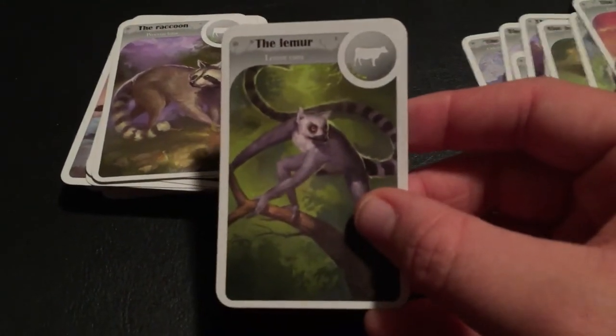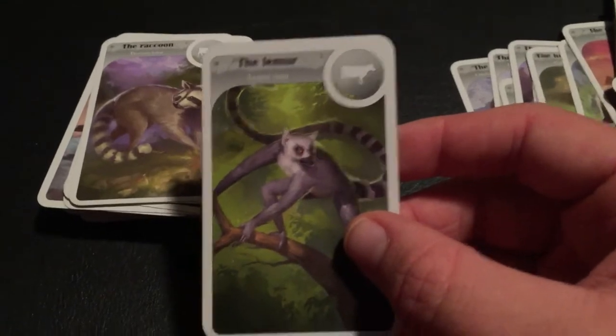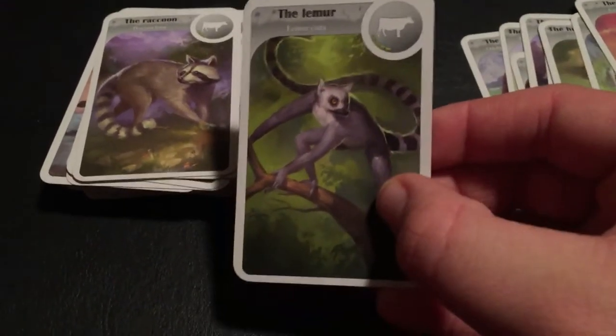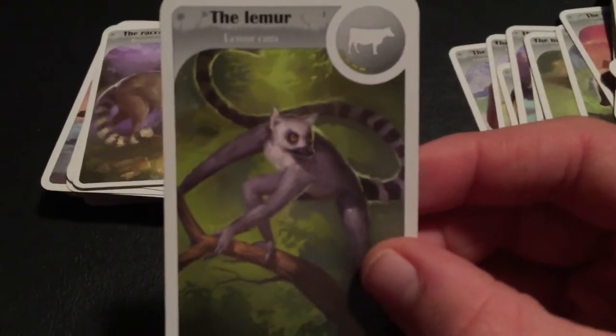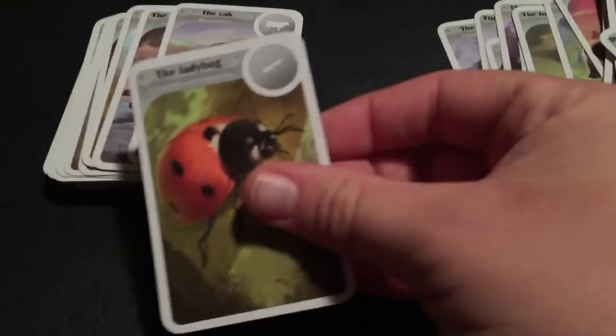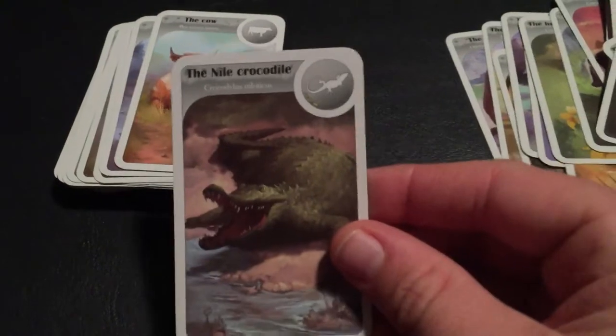The Armadillo. The Lemur — and even though it doesn't say it, it's definitely a ring-tailed lemur, because you can see the tail. The Raccoon. The Rabbit. The Rat. The Ladybug. The Yak.